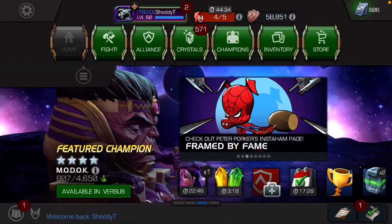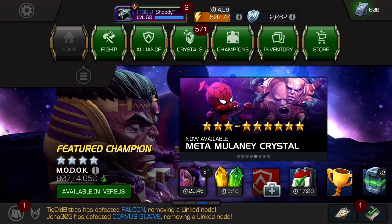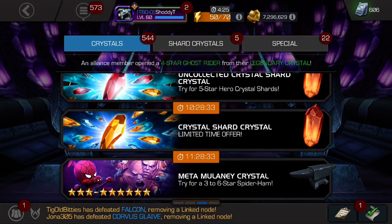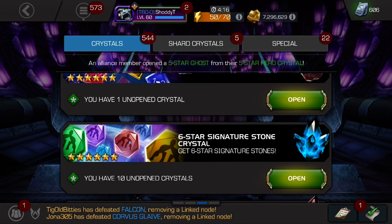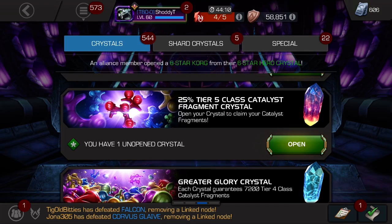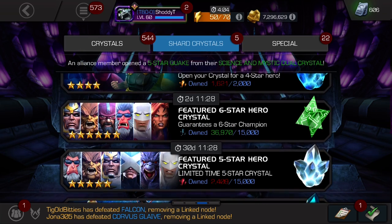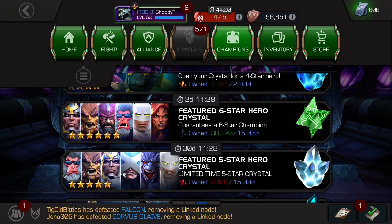All right guys, Shotty T here with an Act 7.1 completion opening. To preview what we're going to be opening today: a 1-to-2 rank-up gem, six-star signature stones, the 25-tier class catalyst fragment crystal, and we're going to sign it off with three six-star champs.